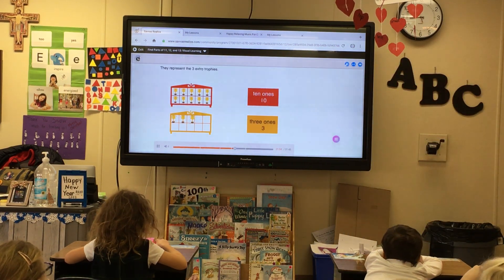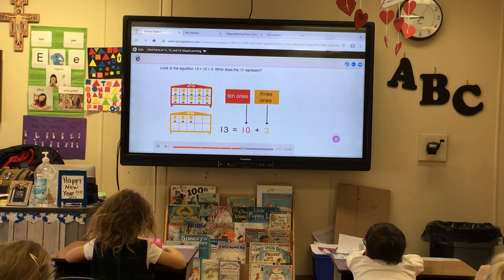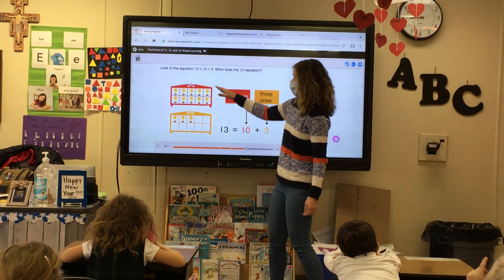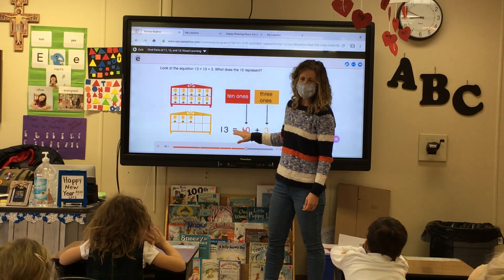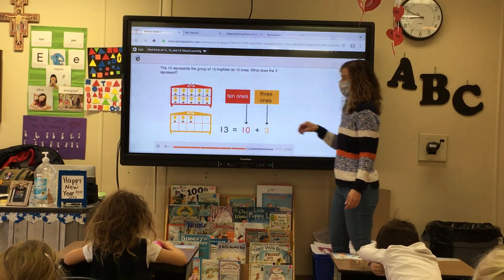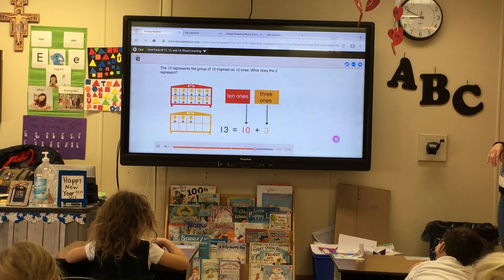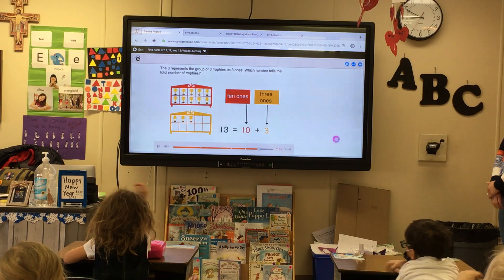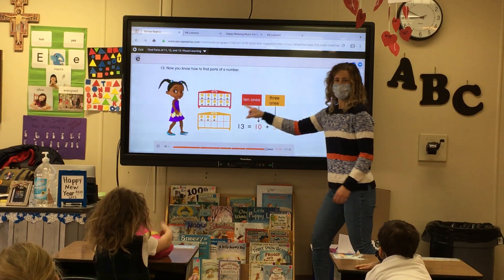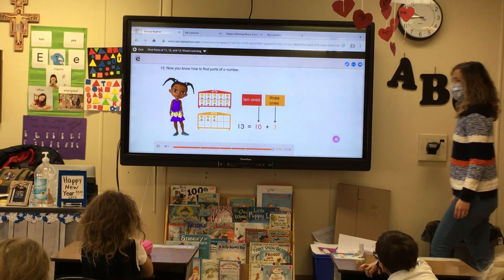They represent the 3 extra trophies. Look at the equation: 13 equals 10 plus 3. What does the 10 represent? 10 trophies — 10 trophies in the red case. So this time they're saying, what does 13 equal? 13 is going to equal those two parts: 10 plus 3. The 10 represents the group of 10 trophies as 10 ones. The 3 represents the group of 3 trophies as 3 ones. Which number tells the total number of trophies? 13. Now you know how to find parts of a number. Great job.